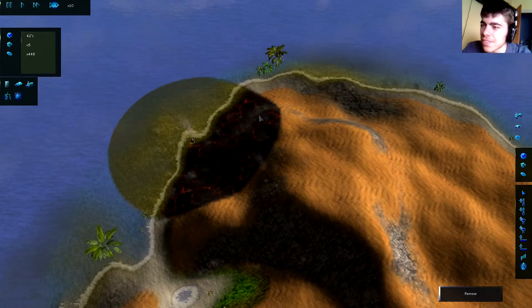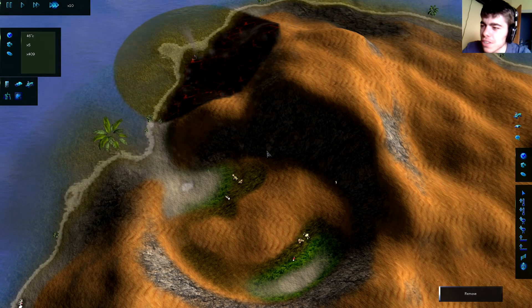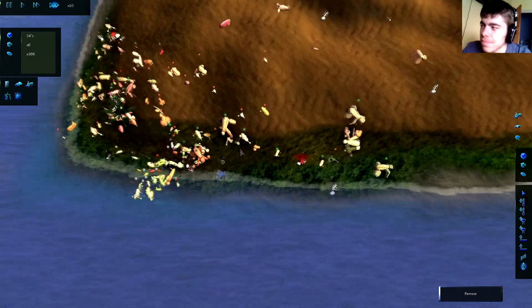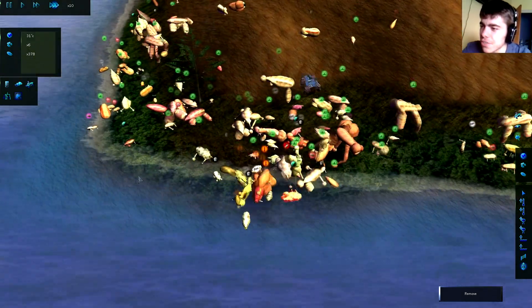What have I done over here? Oh my god, look at the freaking smoke clouds coming out of it. Speaking of global warming — okay, 300 creatures is much more manageable. I can get 30 frames without any problems.